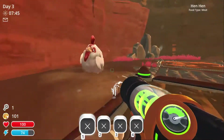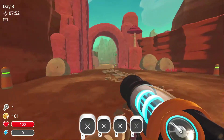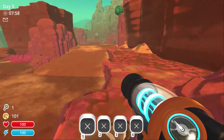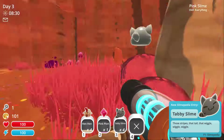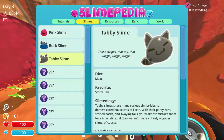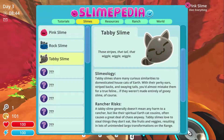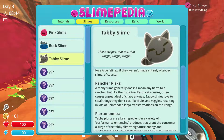You know what? I'm going to sacrifice this chicken to the slimes. All right, let's try and get this quest done. I need eleven rock slimes and four of those cubes. I can grab cats now — tabby slime. Slimepedia: tabby slime eats meat, so they eat chickens. Tabby slimes share many similarities with domesticated house cats. They love to steal things they don't eat, like fruits and veggies, resulting in lots of unintended Largo transformations out on the range.